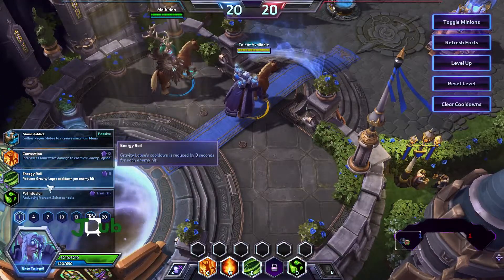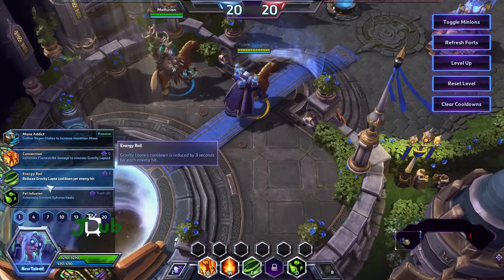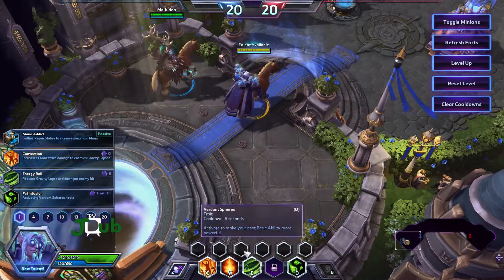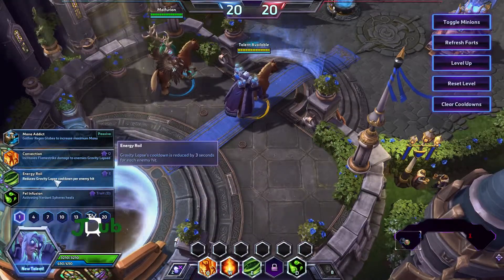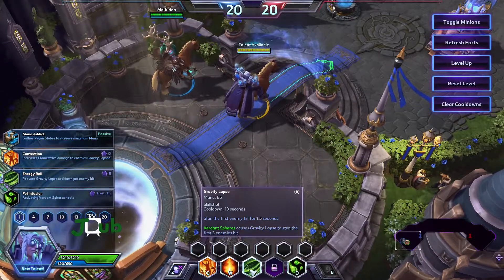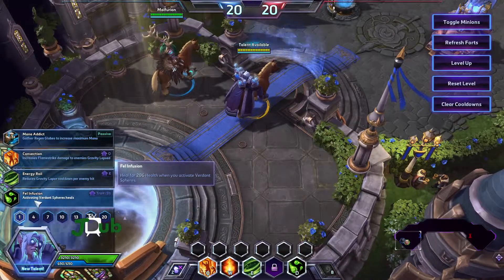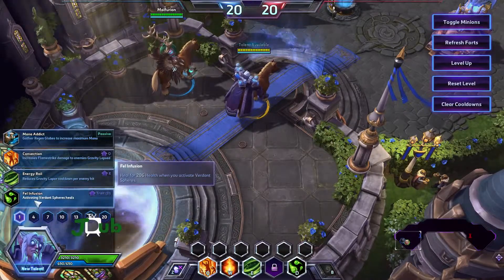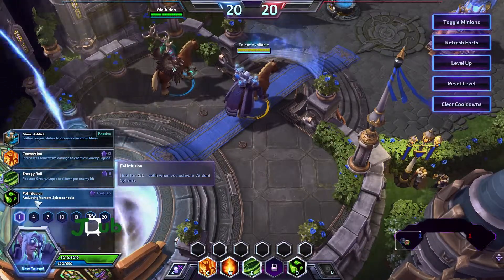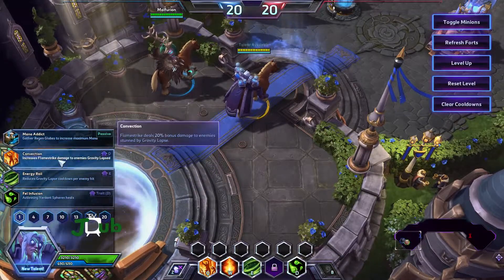Energy Royal — reduce Gravity Lapse cooldown per enemy hit. Which is only really going to be greatly useful if you activate the Spheres first so you can get more enemies hit. It's 3 seconds per enemy hit, you can hit up to 3 enemies, so that's a cooldown reduction of 9 seconds. And then we have Fel Infusion — activating Verdant Spheres heals, which is obviously a sustain ability. Let's just grab Convection.